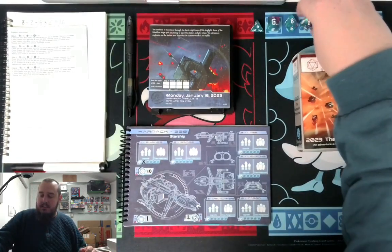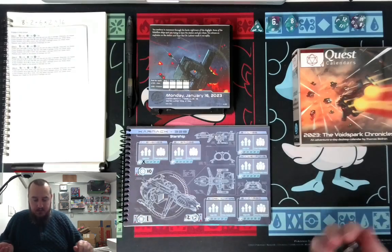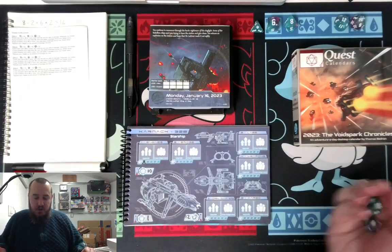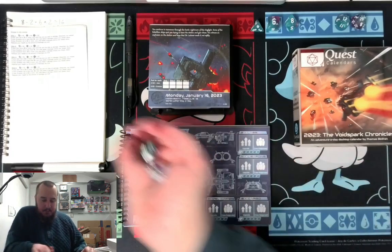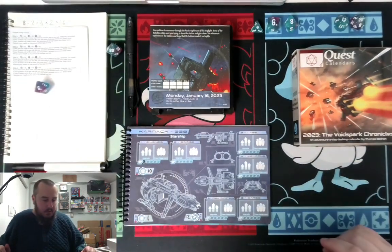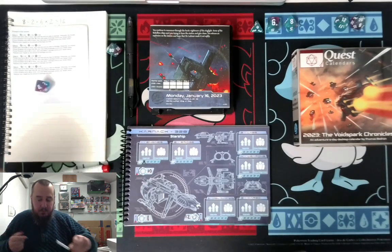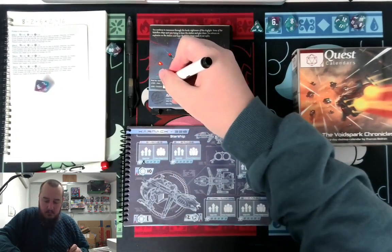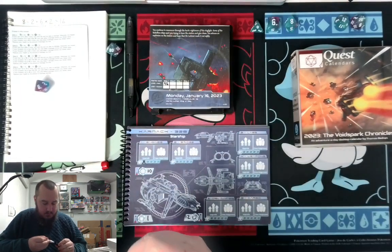We roll D100s for these. We've got our aim and our evade. Let's go with ship 1 — let's aim. D100 plus aim: 86 plus 10, so we're looking at 96. That's pretty good.